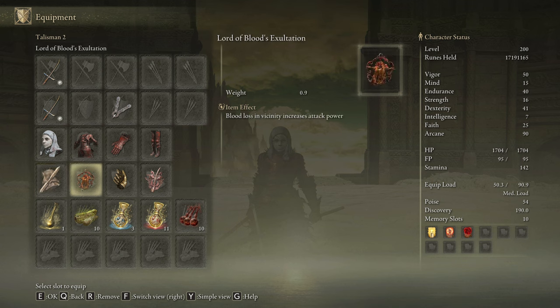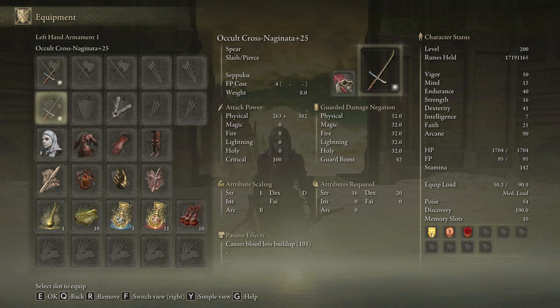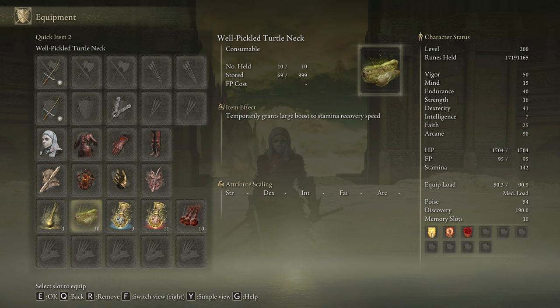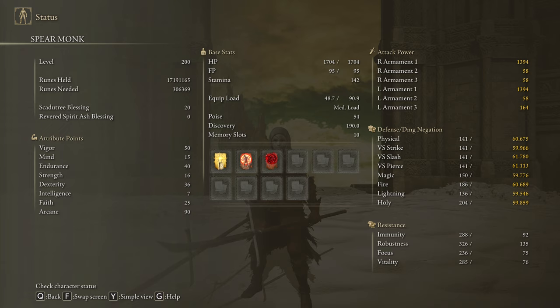The best talismans for this build are the Twinblade Talisman, the Lord of Blood's Exultation, Millicent's Prosthesis, and the Rotten Winged Sword Insignia. To deal good damage even against enemies immune to bleed, you can replace the Seppuku Ash of War with Cragblade and replace the White Mask with the regular Rakshasa's Helmet. In our Flask of Wondrous Physick we are going to use the Bloodsucking Cracked Tear and the Thorny Cracked Tear. With this build we are dealing only physical damage, so our best body buff is Blood Boil Aromatic, but if you don't like crafting, feel free to use Flame Grant Me Strength. And as you guessed, this one devours stamina as well, so be sure to craft some Pickled Turtle Necks to boost your stamina regeneration speed. To get the most out of these weapons, we are going to use 50 on Vigor, 50 on Mind, 40 on Endurance, 16 on Strength, 36 on Dexterity, 25 on Faith, and 90 on Arcane. Golden Vow and Flame Grant Me Strength are going to be our main buffs. You can also use the Swarm of Flies, though I find it a little redundant since this is already the most broken build I've tried in the game.